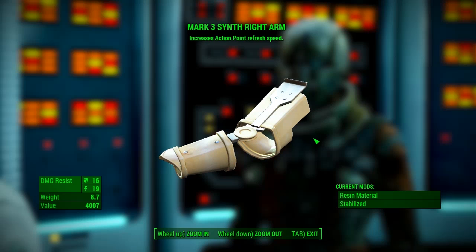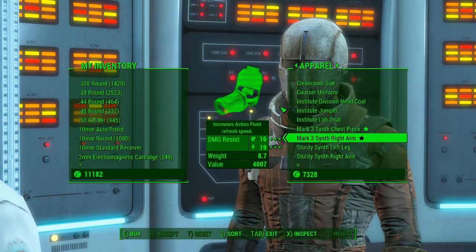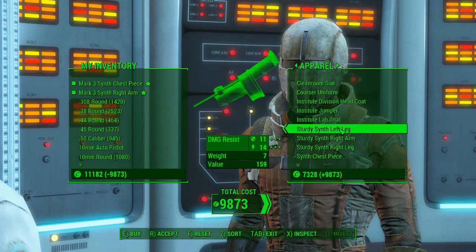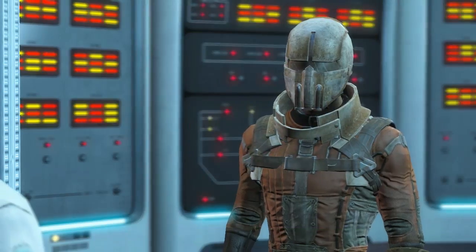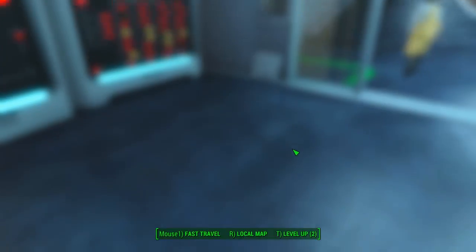And the Mark III Synth right arm will increase action point refresh speed. It's got a 16 and 19 resistance and that will cost you 4,000. So if you've only got the money for one, I do recommend the chest piece — that is a really, really good chest piece for the money.